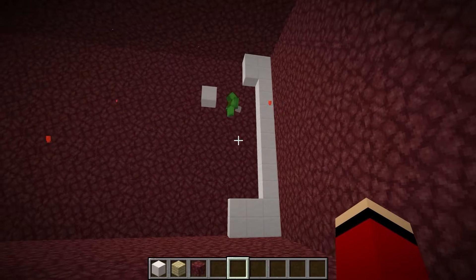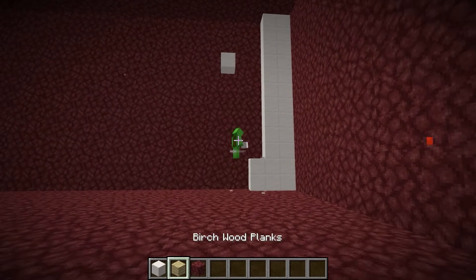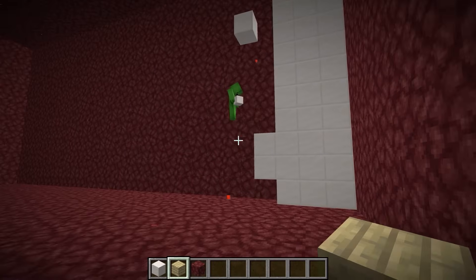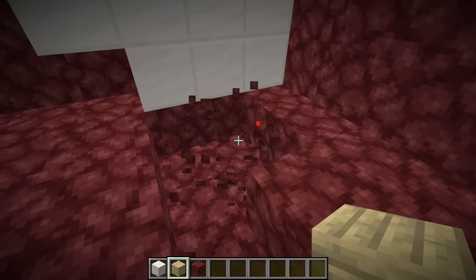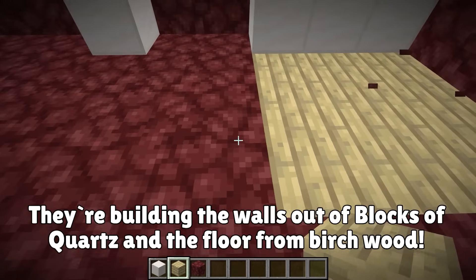That's it. Wow, your area feels cooler already — it changed completely. Let's make wood floors. I'm specifically using birch wood — birch wood is very white, so that should make it feel cooler.